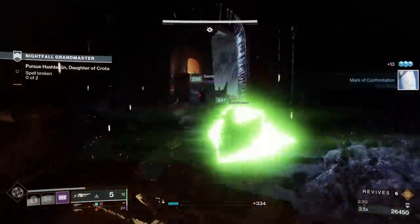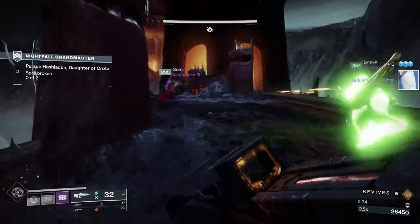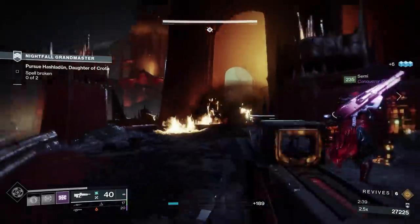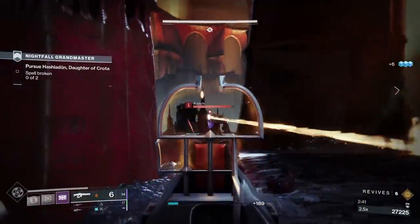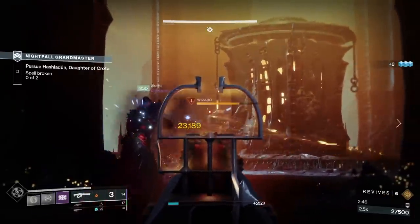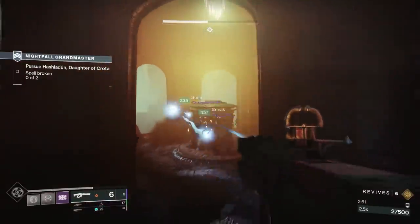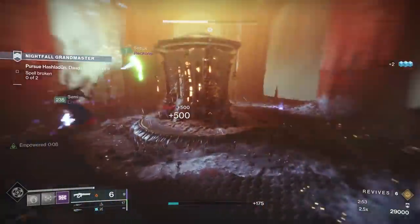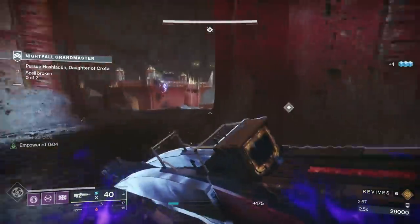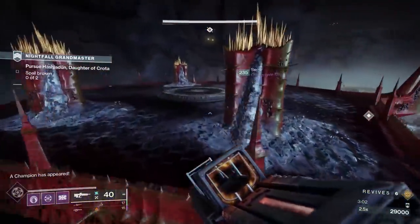I would use Arbalest and Trinity Ghoul over most other exotic weapons in the game for this strike, with Gjallarhorn in 3rd place with 2 other players on Hot Head Rockets. 2 Arbalest and 1 Ghoul or 1-1-1 with rockets is going to be great. Arbalest is simply too good of a weapon to not bring — it completely ignores match game, rips barriers, has great damage, and the catalyst isn't too bad either, but it's not necessary. Until this thing gets an absolutely massive nerf, it's going to continue to dominate.